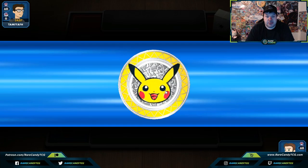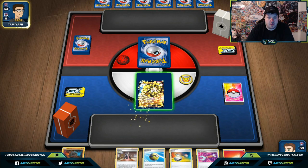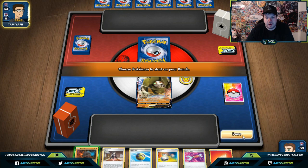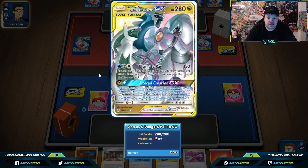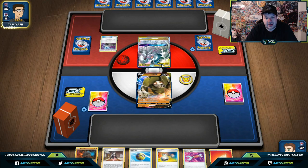Okay, so we lost the coin flip. Our opponent is going to go first, and we're going to start here with Sandaconda — it's a pretty chunky boy. We have the opportunity to put Rolycoly on our bench but we're going to wait. Our opponent can't play a Marnie on the first turn, and they're not going to reset our hand of six. We'll see if we're able to live up to the hype playing against an ADP deck.